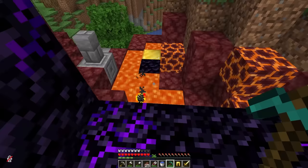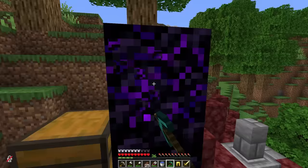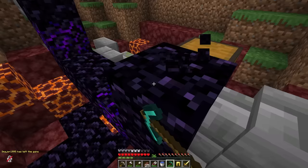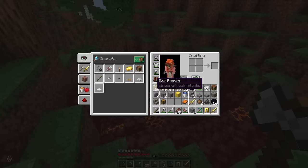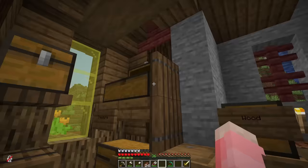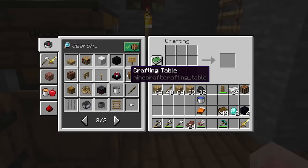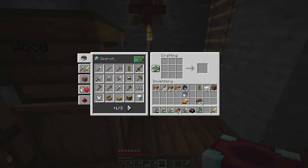Oh, here's an abandoned portal — this is perfect, it has obsidian! Just gotta get my diamond axe out. Hey, there's some stuff right in here — I can't believe I've never seen this before. Oops, my bad. I'll break some of this crying obsidian too, it's pretty. I think I can leave the rest because I have 16 obsidian and that should do it.